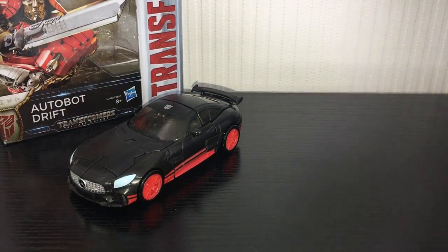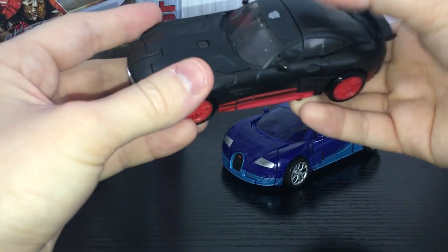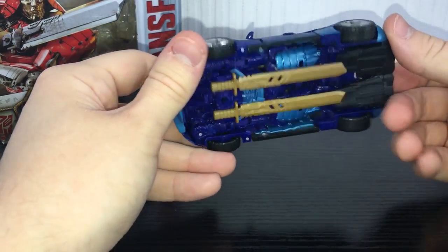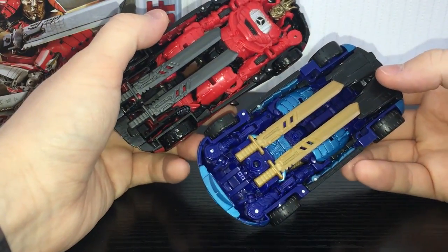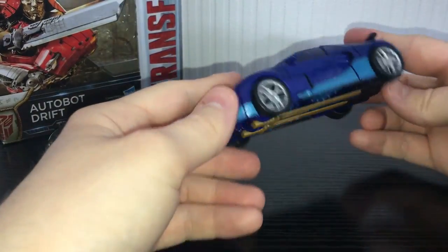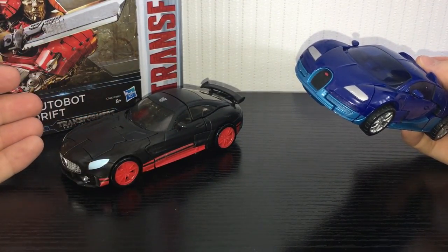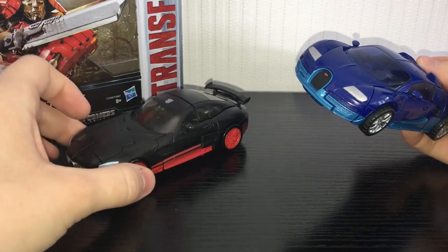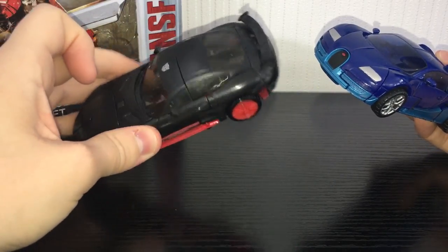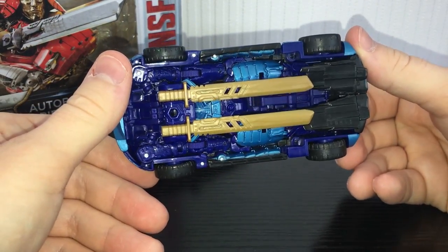Just for a quick comparison, here he is next to his Age of Extinction counterpart. I think the vehicle mode for the Last Knight version tabs together a little better — I think I just got a bit of a dud on my Drift, this piece won't tab down properly. I thought this was just a bit of a retool but it's actually a very extensive retool to the point where it may as well just be a new mould. It's kind of like Nitro Bumblebee from Dark of the Moon where it had hints of the original transformation but wasn't quite there — it's basically a new mould.